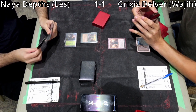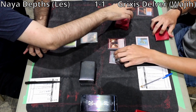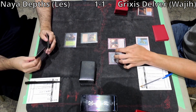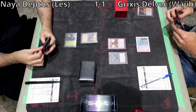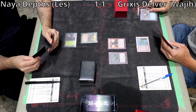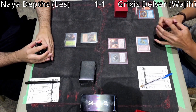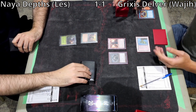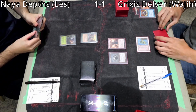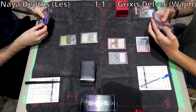From Les's side, we can see he has Choke. The question is whether he'll be able to cast it and get it to stick. He has to fight through counterspells, manage through Wasteland, and worry about Brazen Borrower again. Although Brazen Borrower becomes less of an issue if you can resolve Choke at the right moment.